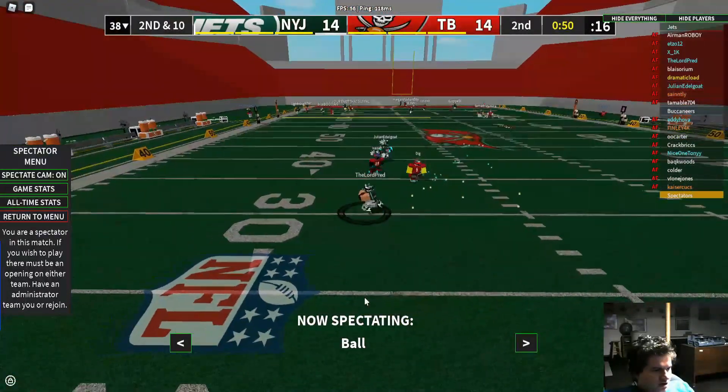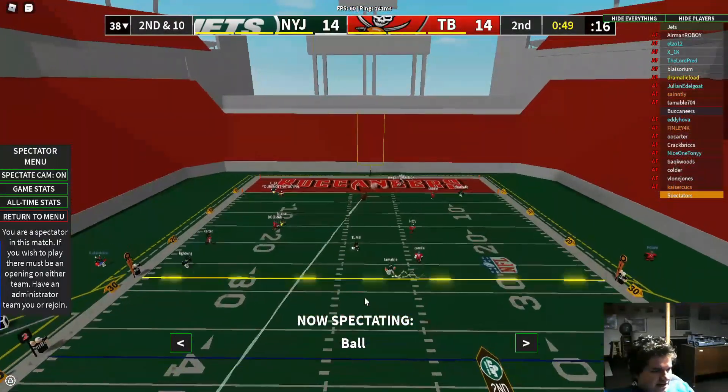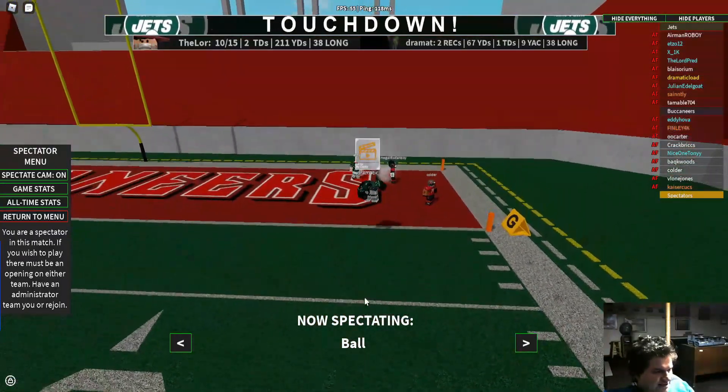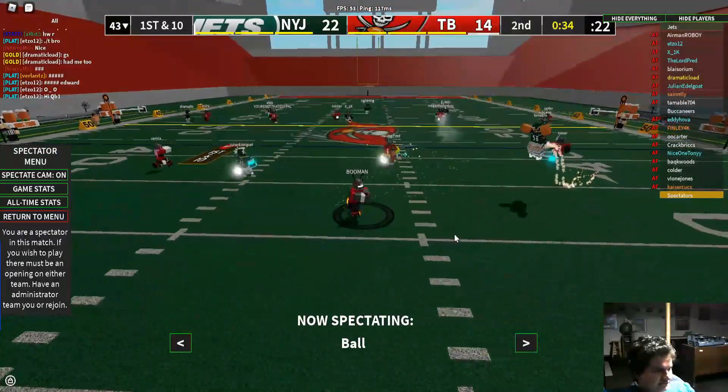Chance to throw — dig in his face as well as Kaser. Going to throw a deep ball, this one in the end zone for Dramatic. It's caught — a touchdown for the Jets! The number 60, before the half. Or at least get a field goal or something.